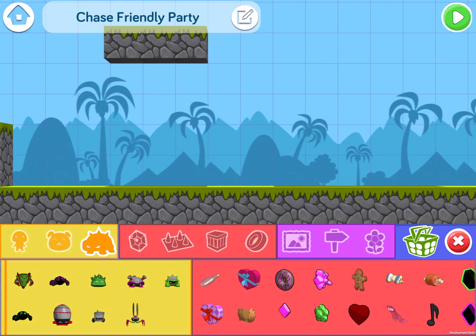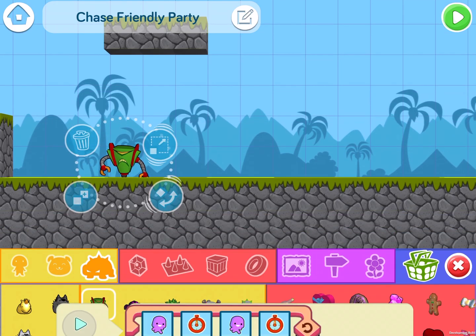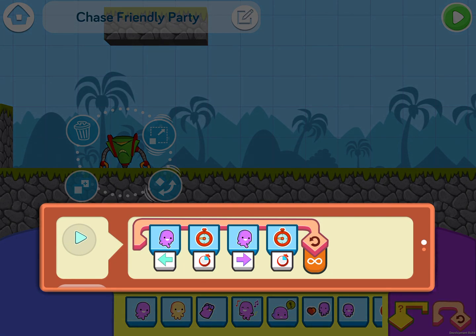Now we need somebody to throw water balloons at. Let's drag and drop my personal favorite, Daryl. His code is on play — he moves left and right, and he waits between moving.